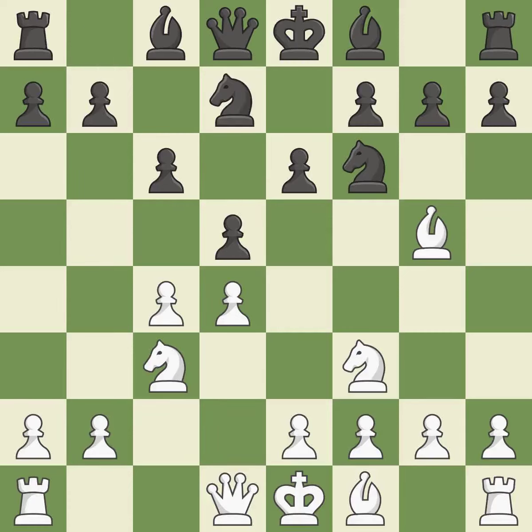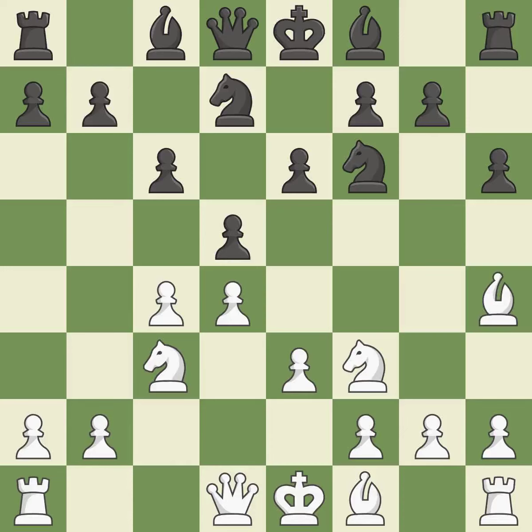By doing this, a knight moves out of its beginning square and into the action. This defends the attacked pawn. A pawn kicks the opposing bishop, forcing it to move or risk being captured. The bishop is now in a secure position. By growing a bishop from its initial square, this activates it, moving the bishop out of its beginning square and into the action.